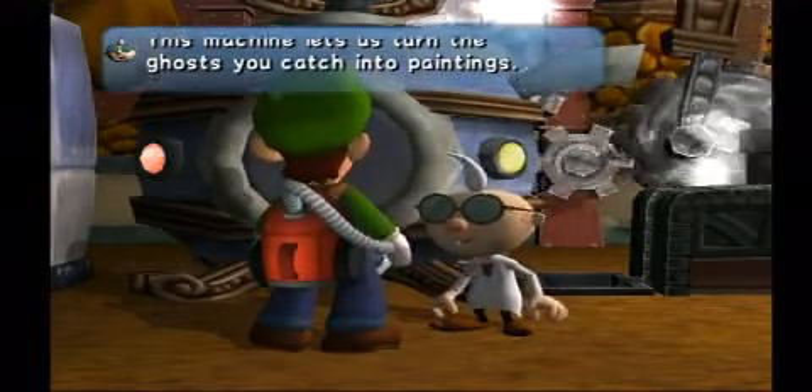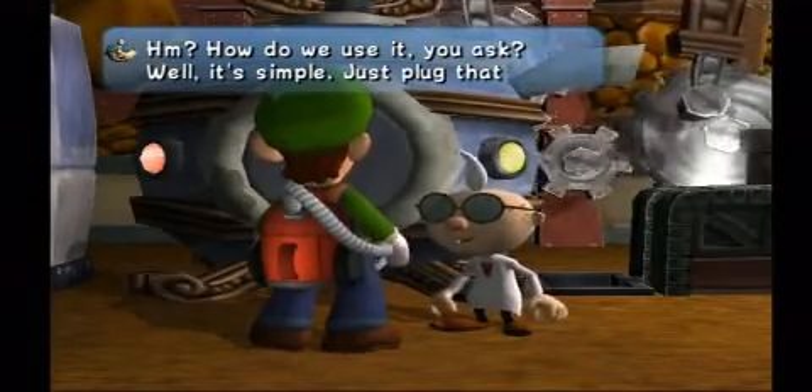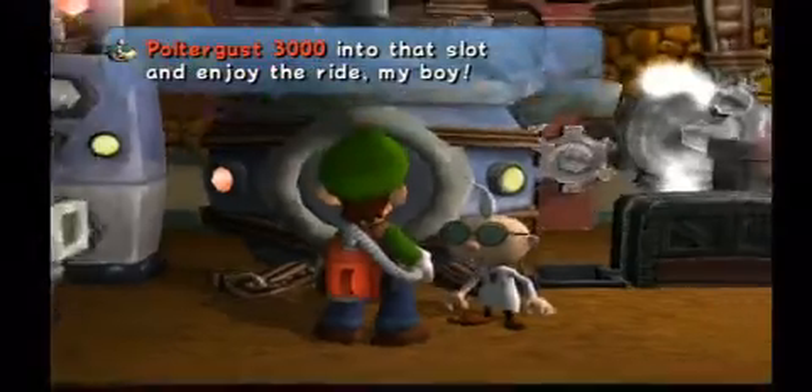This machine lets you turn the ghosts you catch into paintings. Not only that, but it works in reverse too. How do we use it? Well, it's simple. Just plug that Poltergust 3000 into the slot and enjoy the ride.